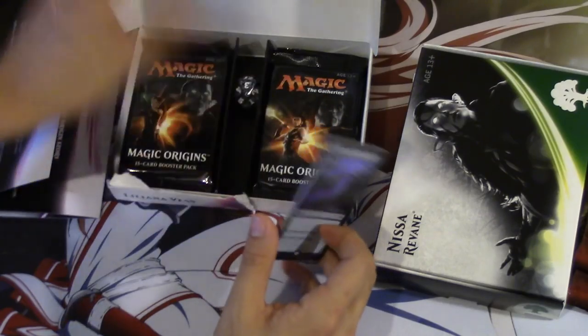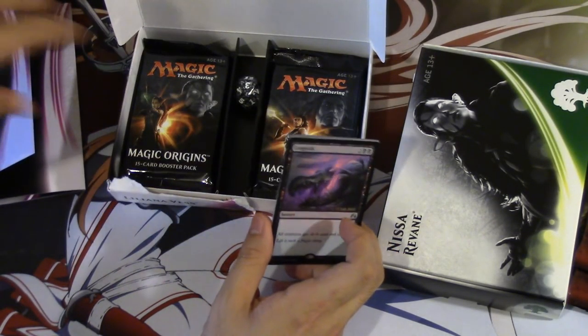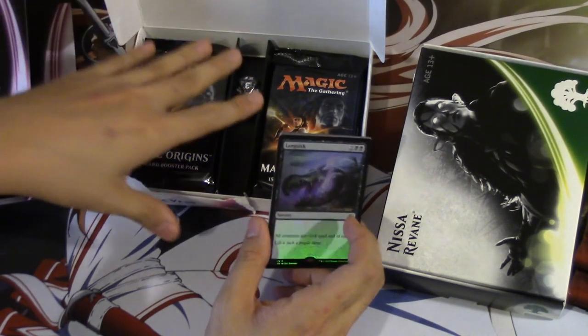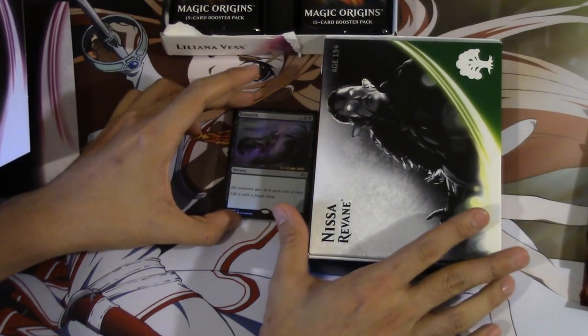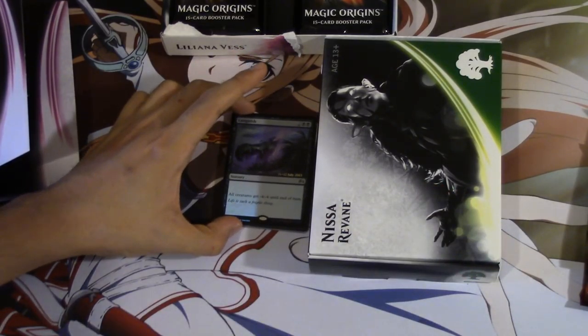So yeah, that's it for Liliana Vest. I will be opening a fat pack — that's nine booster packs — and then I'll be opening pack wars tomorrow. A pretty cool promo card. I chose these two boxes because I really, really want to get a planeswalker. Bye guys.